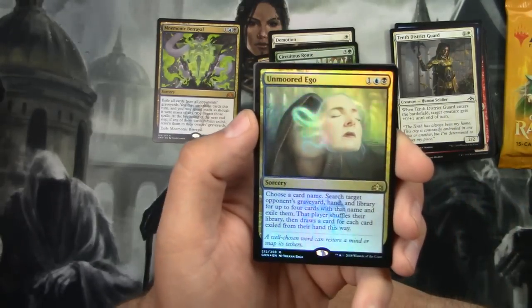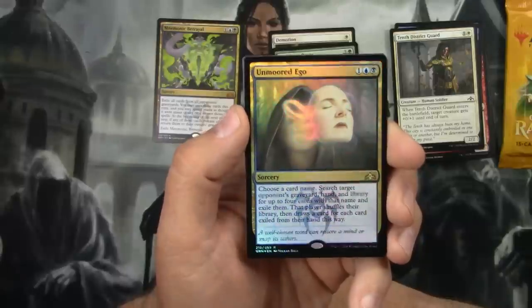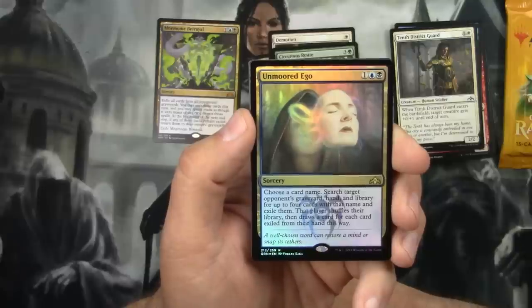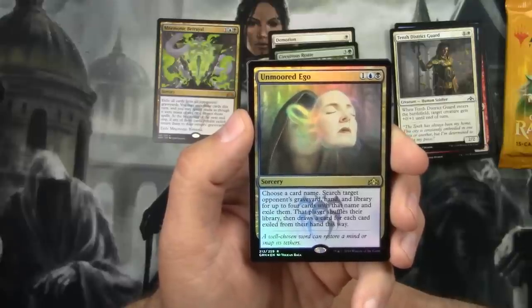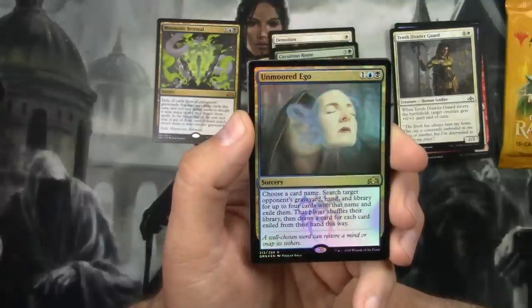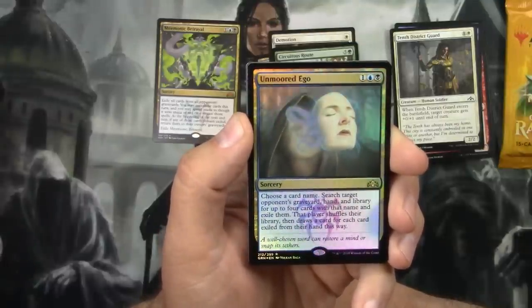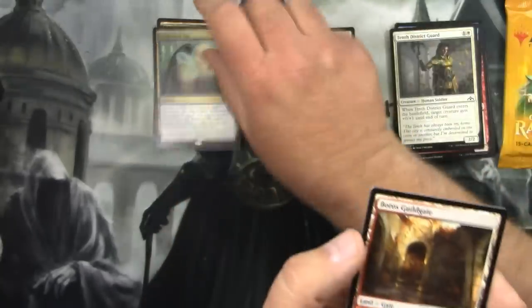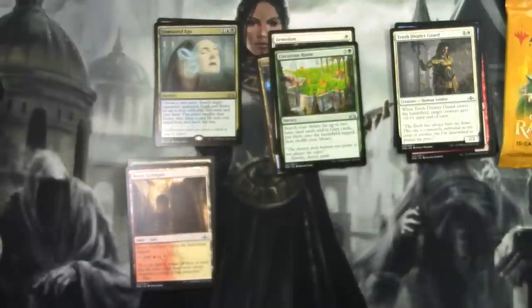Along with this foil Unmoored Ego—that's cool. It's a sorcery for one blue and one black. Choose a card name; search target opponent's graveyard, hand, and library for up to four cards with that name and exile them. That player shuffles their library, then draws a card for each card exiled from their hand this way. And we got a guild gate.